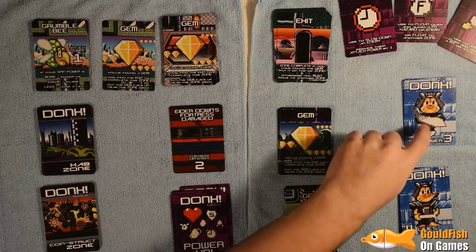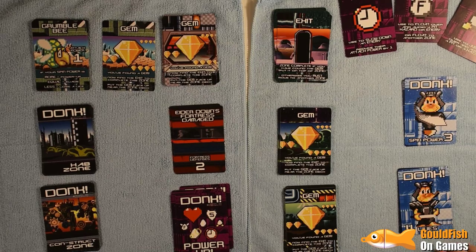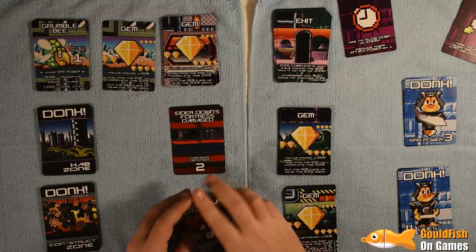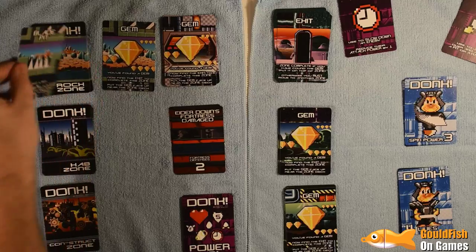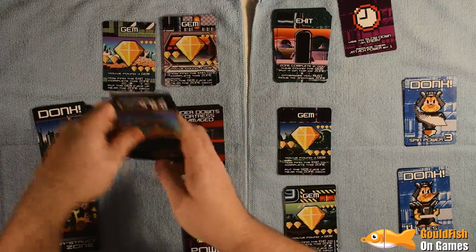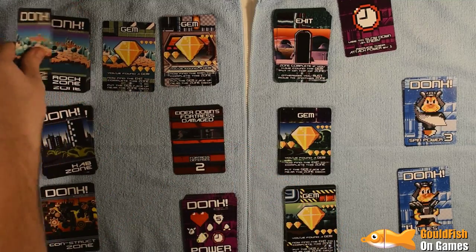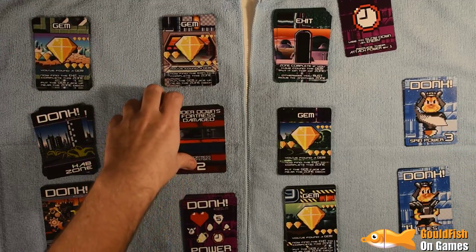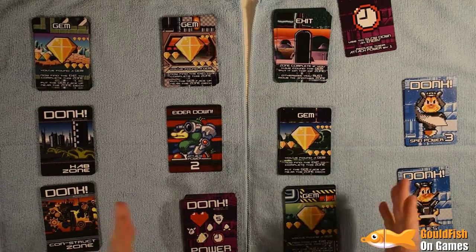When you finish the zones, if you have enough spin power you can start attacking the final bad guy in the middle. I'm actually going to use the Float to avoid the Grumblebee — I'm hoping this is the right tactic. Blade Pit — we can use the jump to avoid that. Switch — we don't have anything to unswitch, so that goes there. And the exit! With spin power three I can now attack Elderdown's damaged fortress to expose Elderdown. That leaves us in a pretty good position.